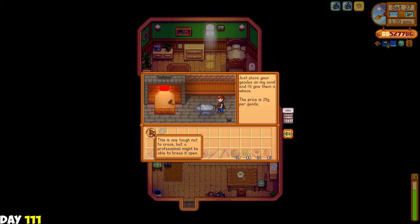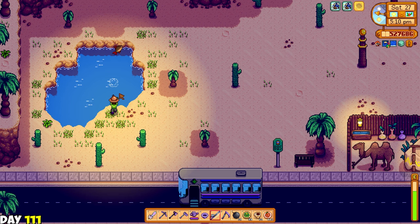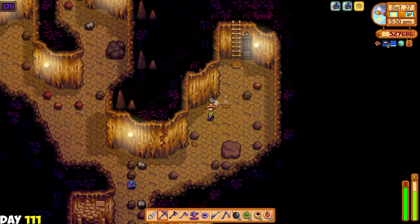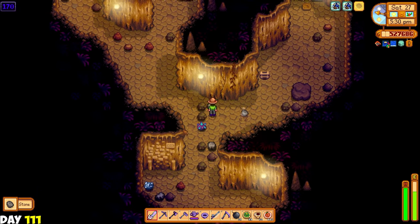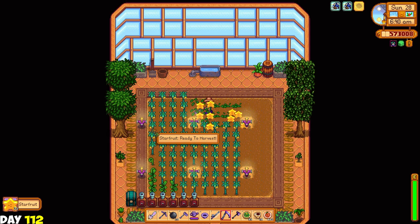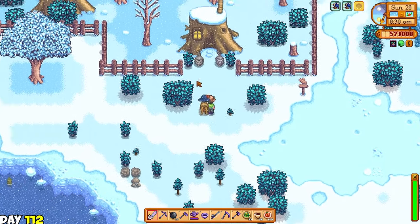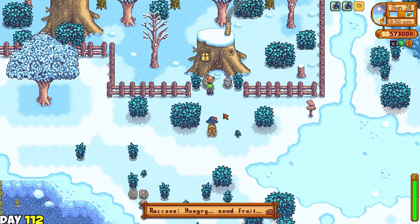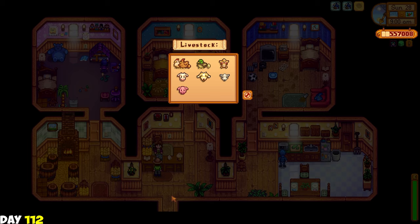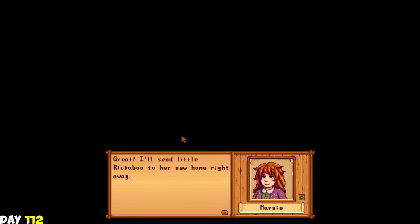The next day I fixed the easy transport on Ginger Island using 10 golden walnuts - it should make my life more convenient going to the dig site and the farm. I checked how much it costs to find the remaining golden walnuts: 490k. I don't think so - I'm too poor for that right now. Then I went back to Stardew and had Clint open 4 golden coconuts, getting myself some fossilized gull. Then I went to the desert to fish up a scorpion carp. The next day it was harvest day again for my starfruit at the greenhouse. And look - the raccoon found a wife! He actually found a wife. Now he's hungry and needs some fruit.